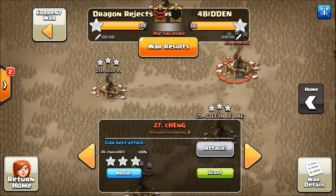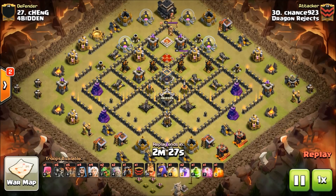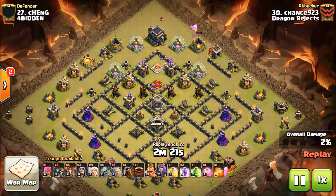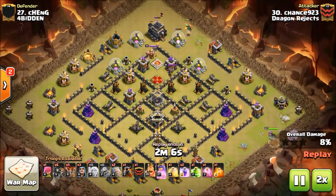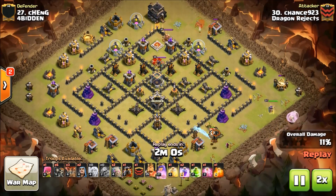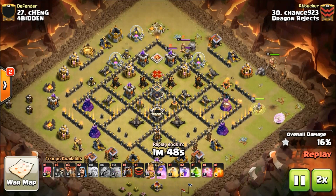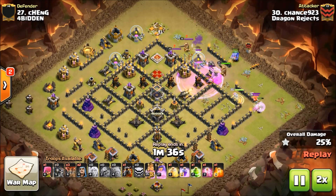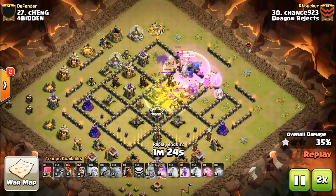Now we're going to attack 27, by Chance. I only see two golems - oh, it's a queen walk to shattered GoBoLaLoon. He tried to use a couple of his balloons there but that did not pay off too well, so the LaLoon portion of this attack is going to be pretty thin - there's not a lot of balloons left.